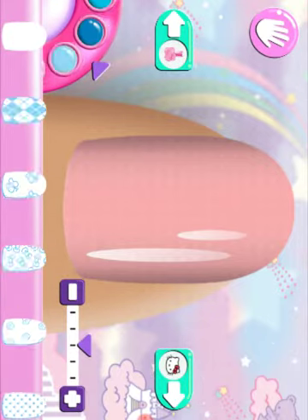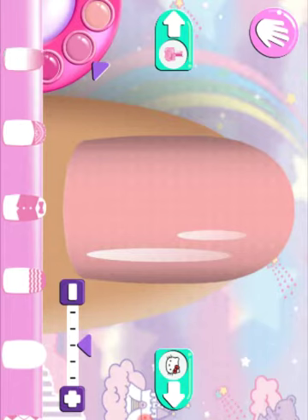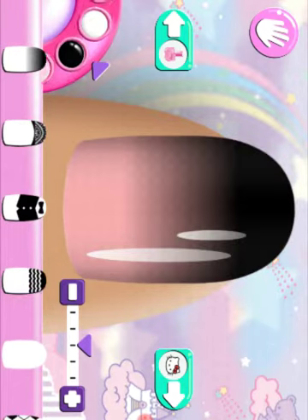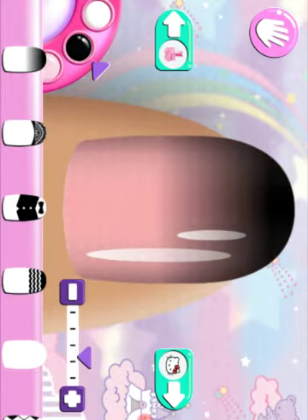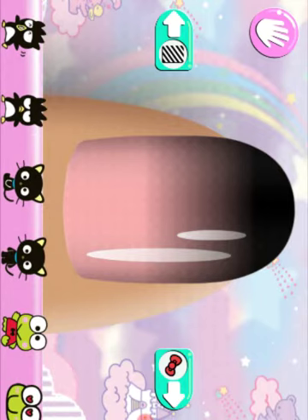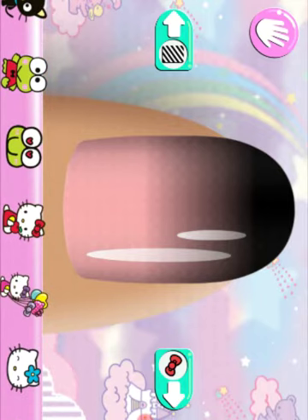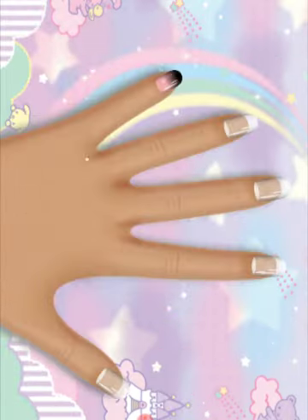What pattern inspires you today? Tap on a pattern in the tray to use it on your nails. Now to make it super cute by adding a character — drag the character and then add some final touches. Choose from stylish stickers. I love it.